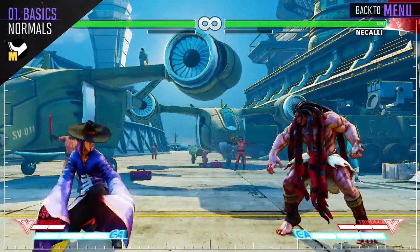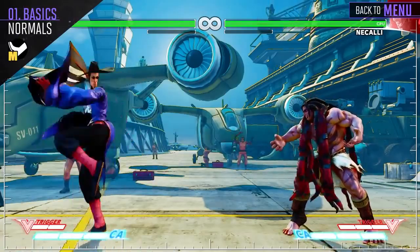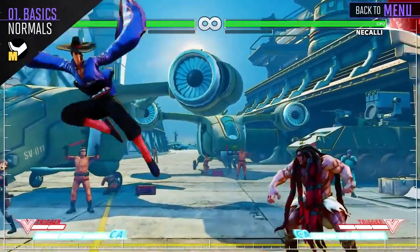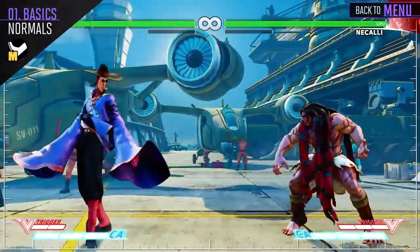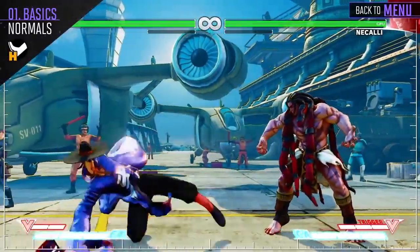Crouching Medium Kick has a couple uses. It could be used as an anti-air in certain situations and has some combo potential, giving you pressure up close. Standing Medium Kick can link from your Standing Light Punch and is a great anti-air when opponents are jumping in from far distances. And Jump Medium Kick can be used as an instant overhead when close to the opponent.